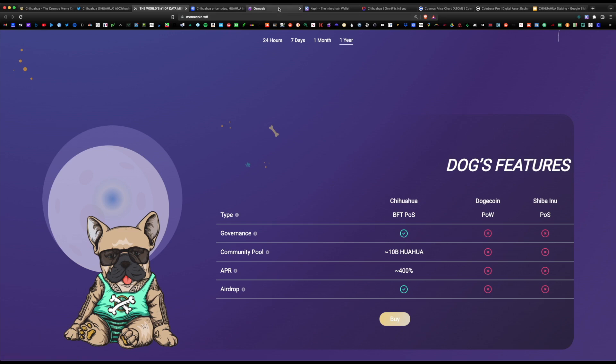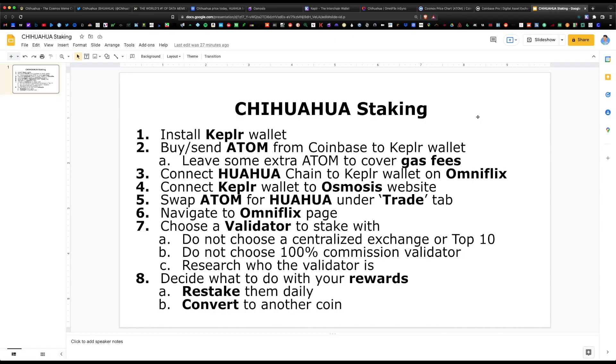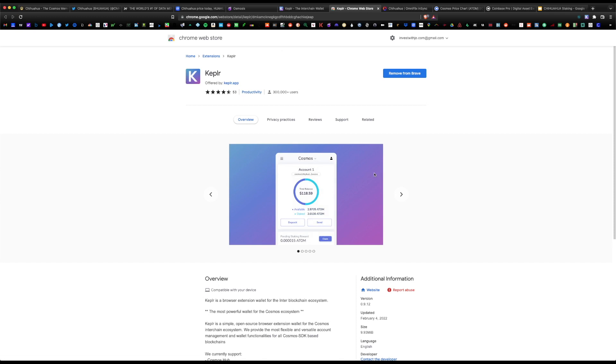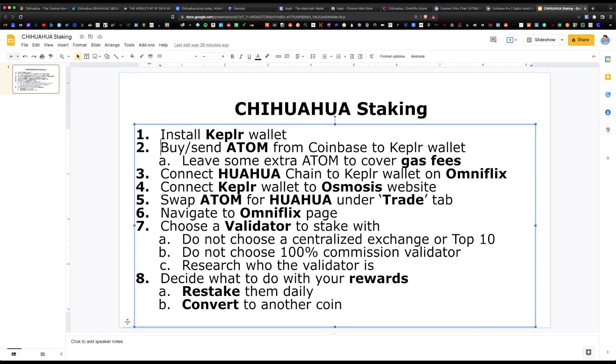If you click the buy button it takes you to the Osmosis DEX webpage, where you can swap OSMO or ATOM for Chihuahua token. The first step is to install the Keplr wallet — the URL is keplr.app — where you simply click 'Install Keplr for Chrome.' Keplr is the official Cosmos wallet for the Cosmos ecosystem and is very similar to MetaMask. You install it on Brave or Chrome, add it to your toolbar, and the shortcut populates in the top right.